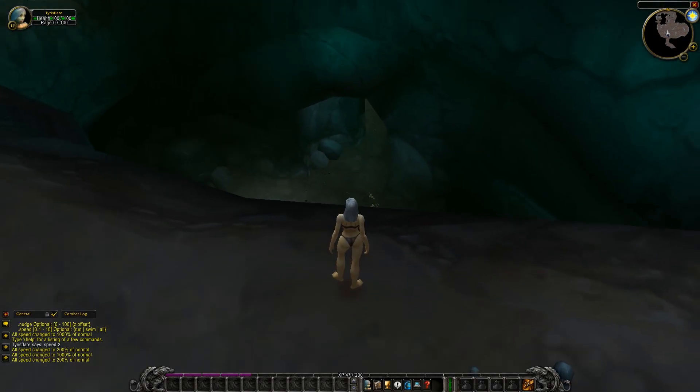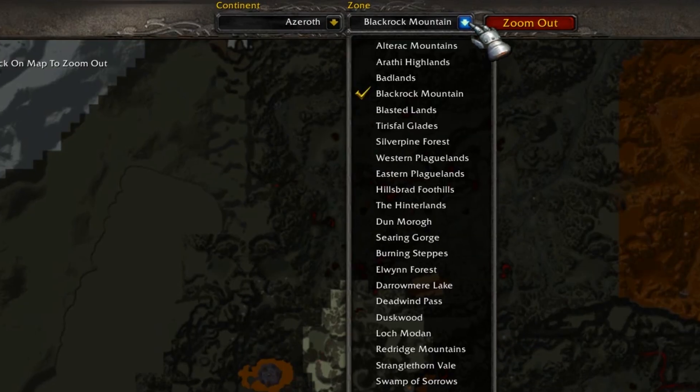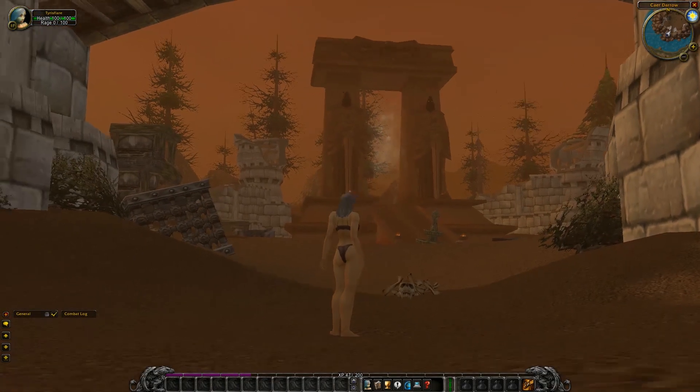While we are talking about Black Rock Mountain, it's worth noting that this was an actual place on the map — it had its own entry in the map log. Another place that had its own log on the map was Scholomance. It wasn't built by this point, but it was clearly in the minds of Blizzard.